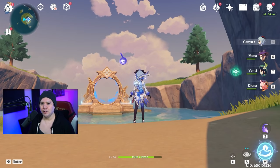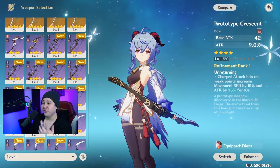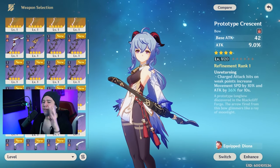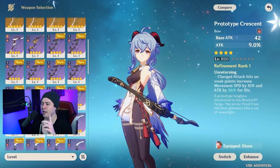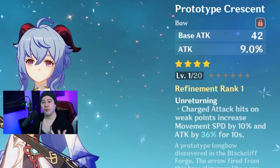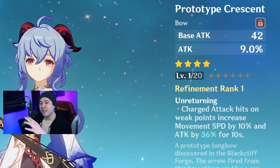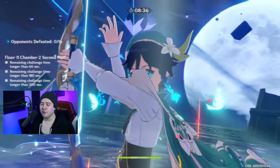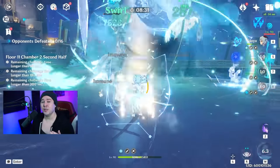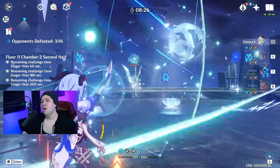This technique also increases your damage potential, which is awesome. When it comes to weapons, Ganyu has two very powerful four-star options. The first is the craftable Prototype Crescent, which has a very decent base attack for a four-star bow plus a powerful ability: charge attack hits on weak points increase your movement speed by 10% and increase your attack by 36% up to 72% at max refinement rank. This is great because aimed shots against weak points guarantee 100% crit chance anyway.